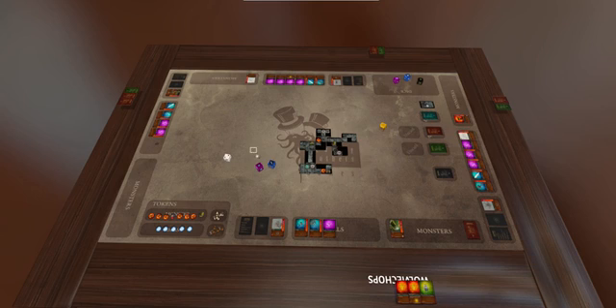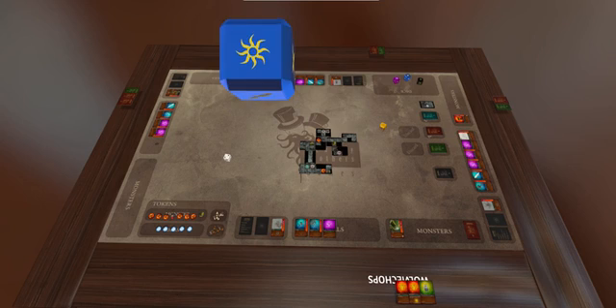I can grab some dice here — just select two dice, give them a roll, see what's there. I can just press Alt and have a look to see what those dice faces are, and then just grab those and bring this back.